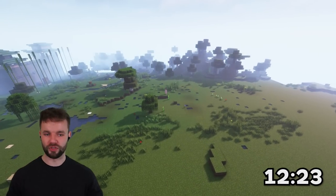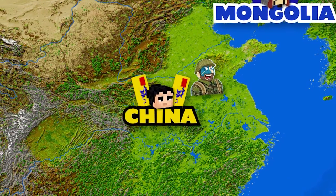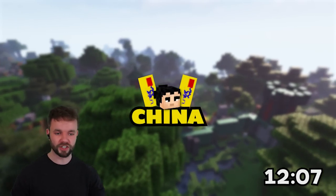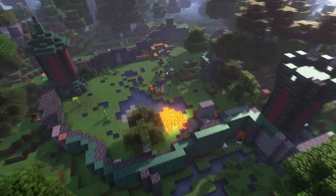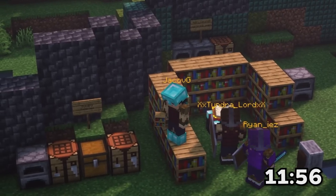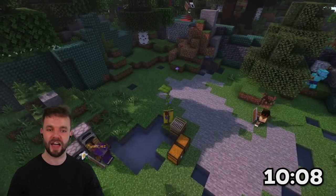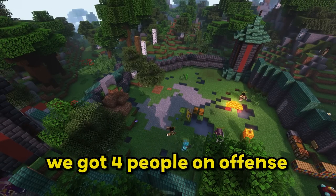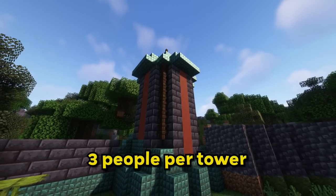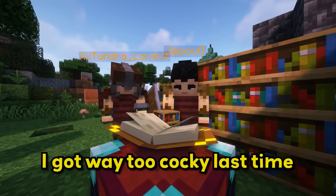The historical arch nemesis of Mongolia — their southern partner, China. Jacob G, the leader of the Chinese, is doing something. Let's jump into their VC and hear the plan. 'We're gonna have a little team — four people on offense and three people per tower guarding it. I do not want to lose this time; I got way too cocky last time.' You're the only one who seems to actually have a plan. Everyone else is like 'oh yeah we're just gonna defend a bit.' 'Well, there's a reason why I win these.'